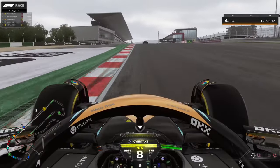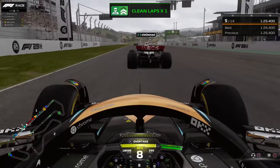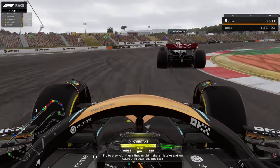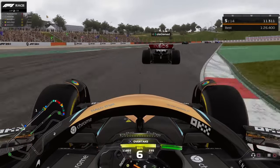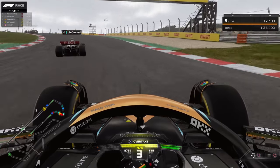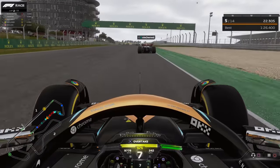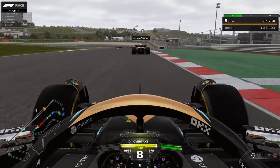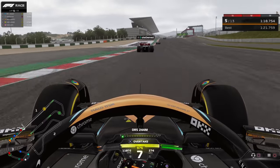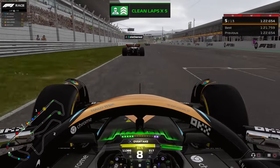At the end of lap one we're down to P4, not ideal, and we get overtaken by the Mercedes as well. He's a very quick player — I try to follow along since he's on softs and that keeps me quick too. Getting the DRS on the Mercedes in front and trying to overtake him.